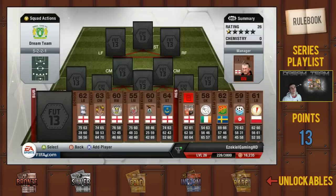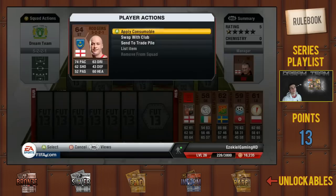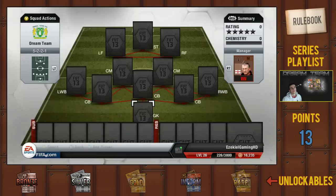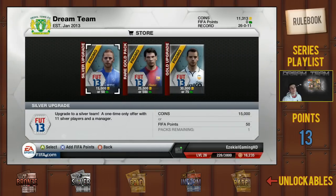If you wanted to buy coin boosts or didn't know how to do that, you have to go to the main menus, go to EAFC or SC or something like that, and it will go into the catalogue. Then you have to select Ultimate Team, and that way you can see any boosts that you can get in Ultimate Team.